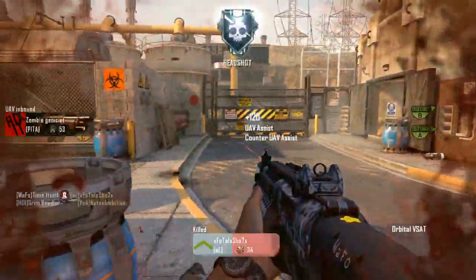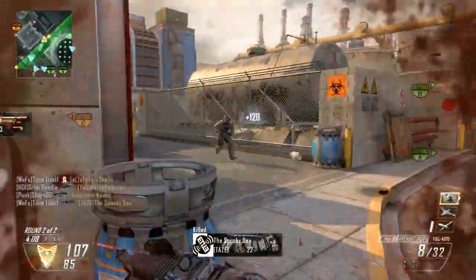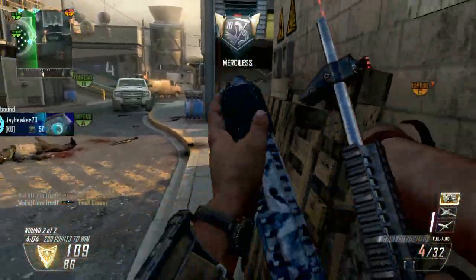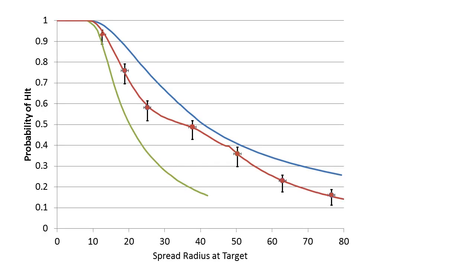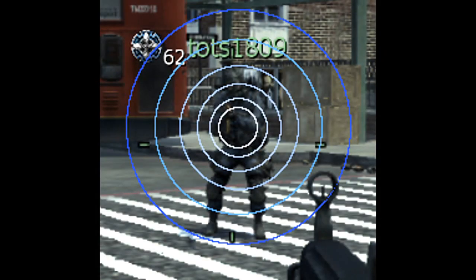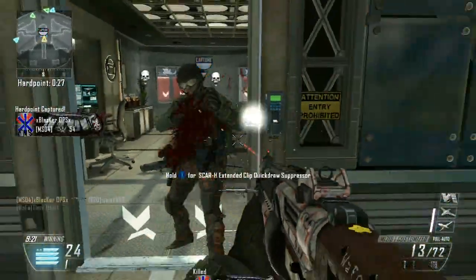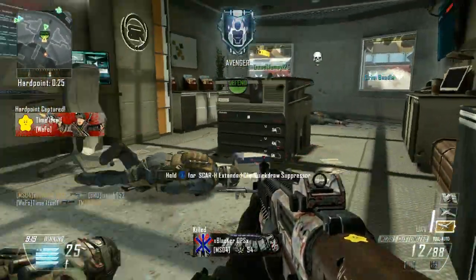I've done this whole song and dance a couple times now so you're probably familiar with it, but let's go over it one more time. I've taken a fair amount of testing from in-game to come up with a reasonable approximation that a single pellet hits, using a fairly idealized scenario assuming that aim is not the limiting factor — the spread of the shotgun would be — and at that point I can come up with a reasonable estimate for the probability that the shotgun will get a kill.